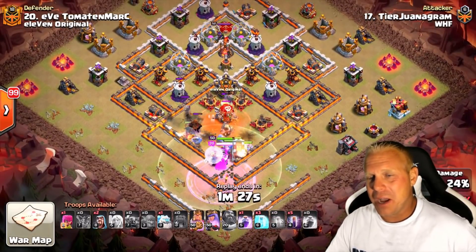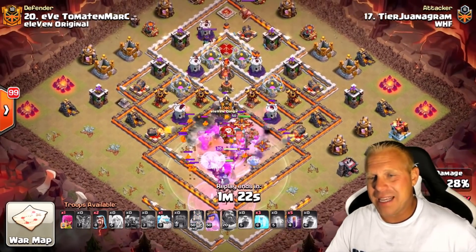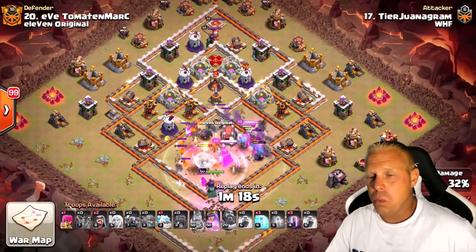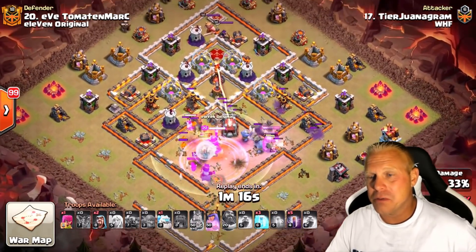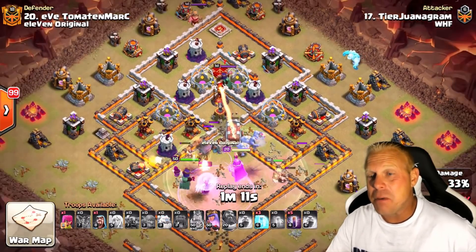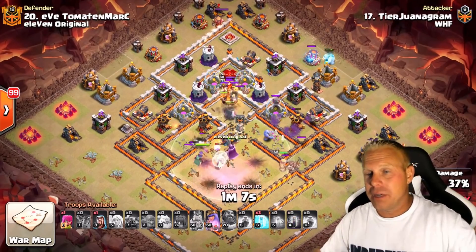Beautiful rage — they're coming into that section. He wants to start them doing a lot of damage, then uses a Grand Warden ability to keep those P.E.K.K.A.s and bowlers alive through the loon blast going in. The Queen is working on cleaning up all those pups. P.E.K.K.A.s and bowlers are already doing their thing. Look how deep the Wall Wrecker got in there — if you put your P.E.K.K.A.s down before your Wall Wrecker, it'll make it a lot further into the base.